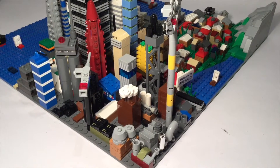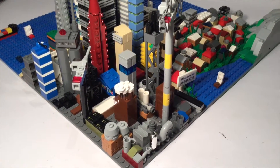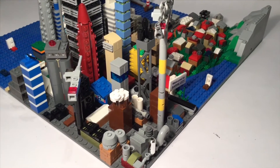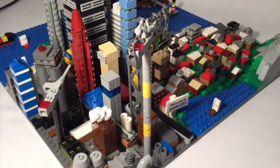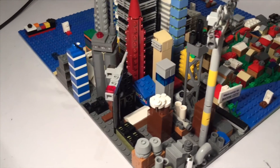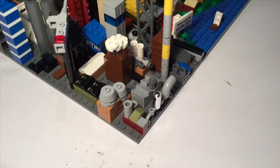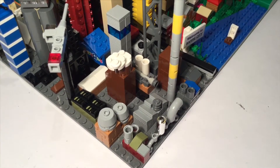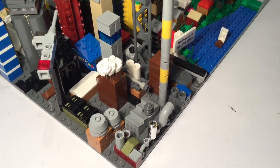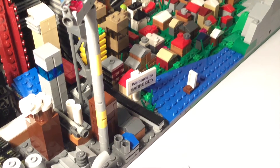Now here we come to the last part of the city. This is like the industrial factory area. We have some nice large cranes — this one and this smaller one down there — as well as a lot of factories and sheds, that kind of stuff. And over here we have a sign: Welcome to Star City.